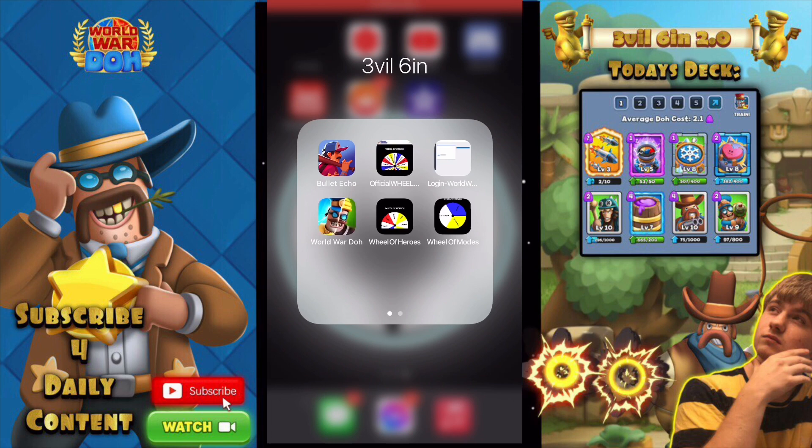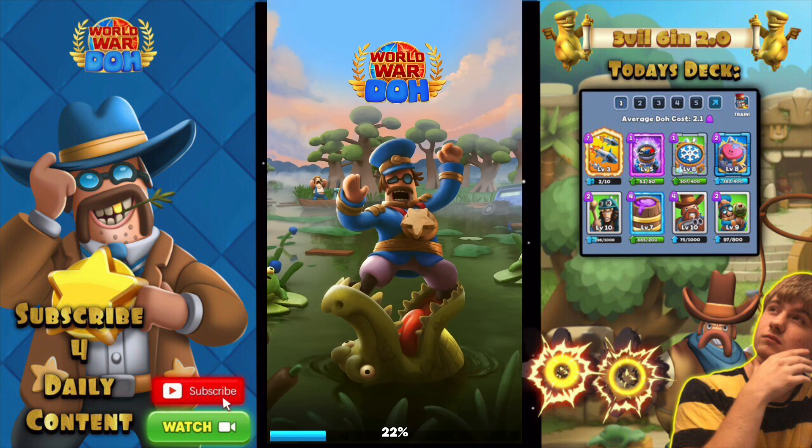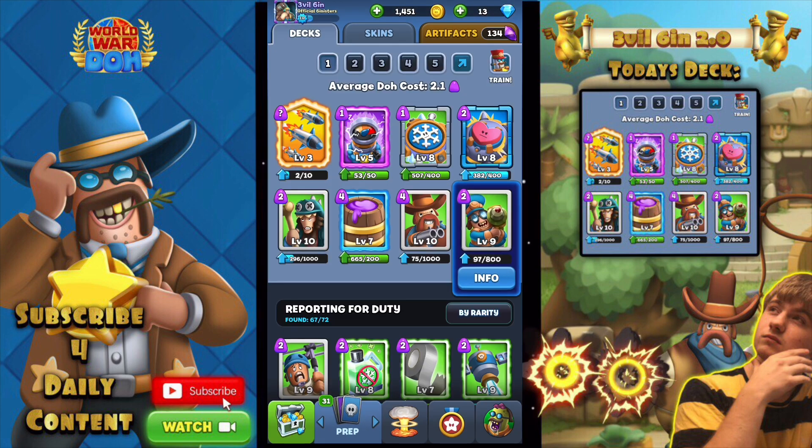What's going on everyone, Evil Sin here, and today we are playing some more World War Done. If you guys are new, please hit that sub button. Today's video we are rocking with another magic missile deck. Let me break this deck down for you — we are working with a 2.1 elixir cost, and that's really not much.